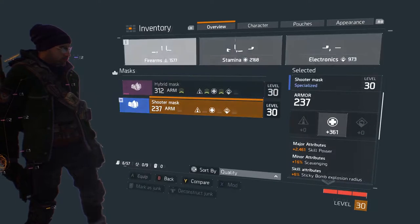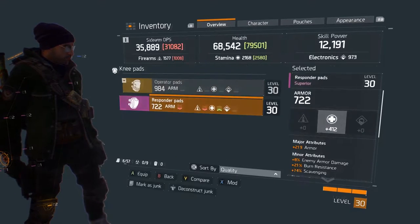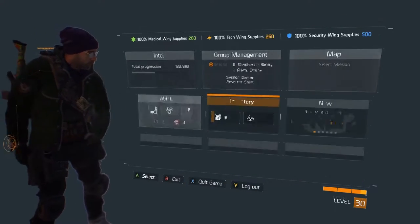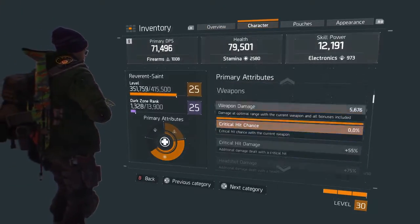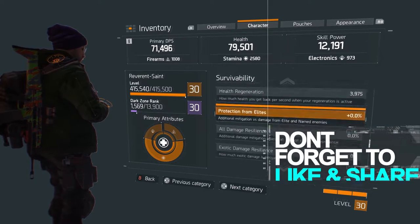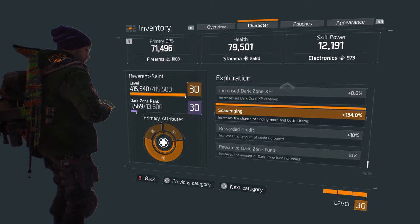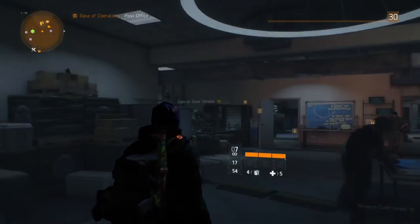What I do is put my good combat gear on when I'm doing a hard mission, go through the mission until I get to a named enemy, then switch to my scavenging gear right before he dies and kill him. That way you get the increased chance of a drop happening, or a better drop actually happening. So that's the key tip: aim for scavenging.